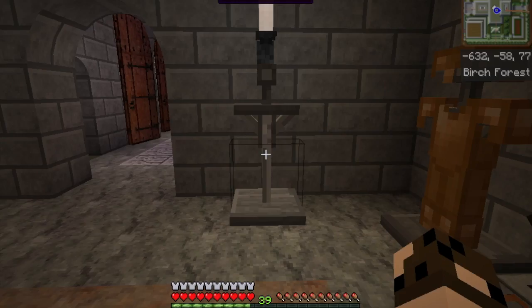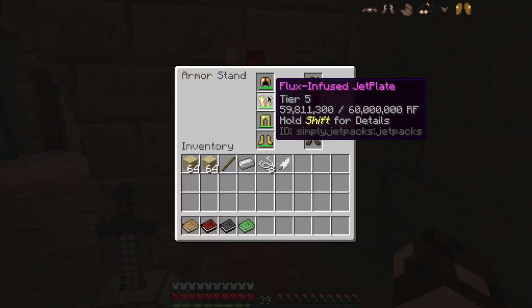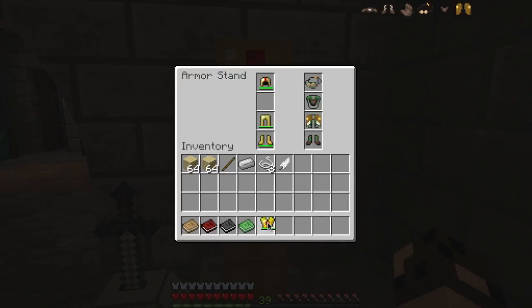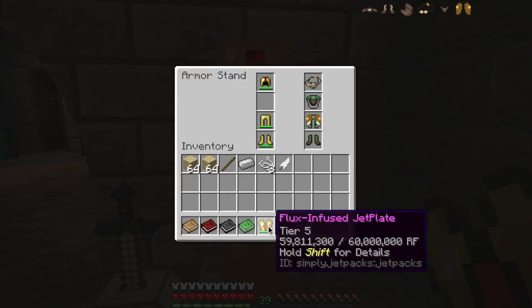I'm all kitted out in my first level armor. Let's talk about this Flux-Infused Jetplate. This is very, very high-end stuff — you can see it stores 60 million RF in the armor, so it's not something you're going to be using early game.